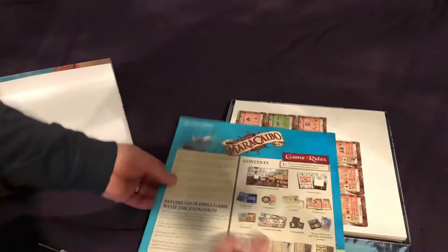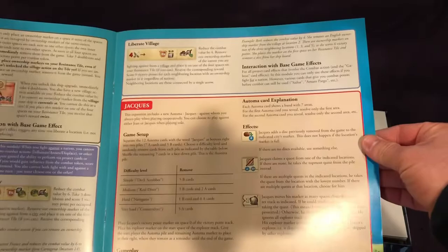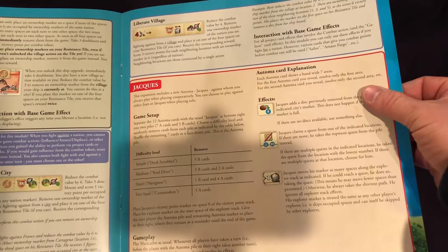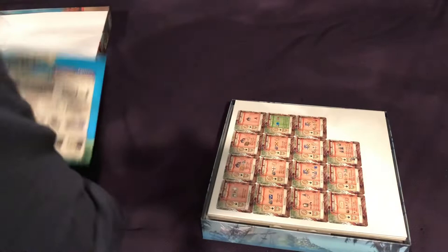As I crack this open, nothing special inside the box. We have a very large-size rulebook. It tells you what to do before your first game of the expansion, then gets into changes to gameplay, the modules, the different tiles. There's a new solo mode — just play against Gene or Jacques when playing solo. So there's some cooperative stuff in this one as well. There's a summary of symbols, and you can see some of the legacy tiles laid out and explained.